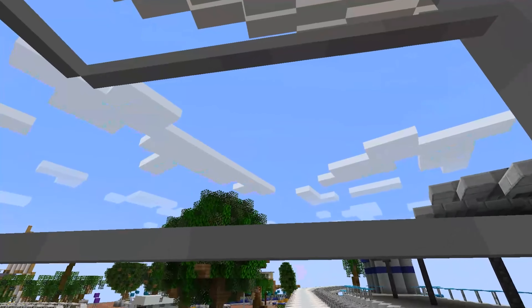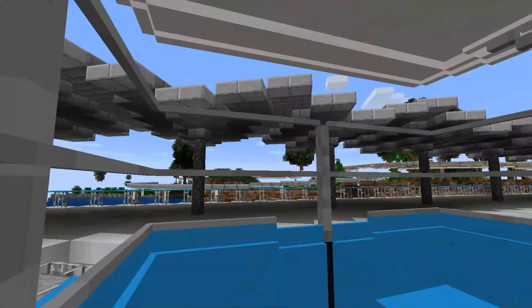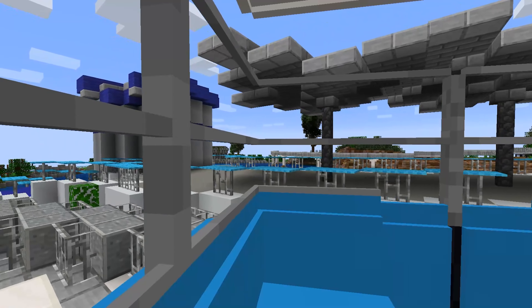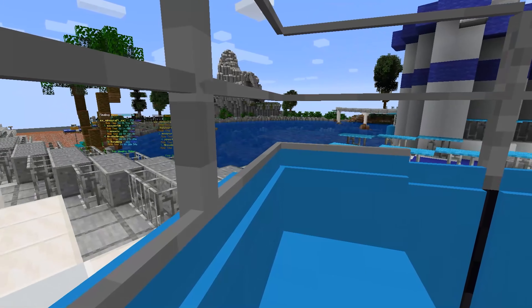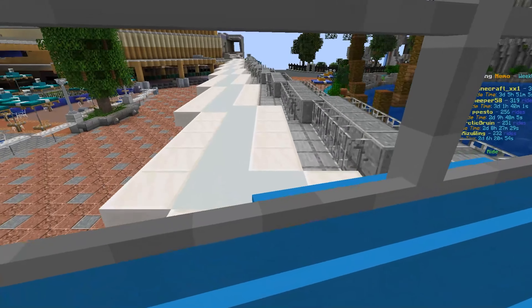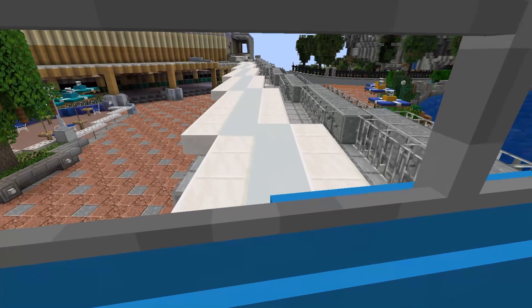This high-speed transportation system opened at Disneyland in 1959. Just imagine the folks at Imagine Fun — and then there's this weird audio bit that's like Walt Disney World. Nah — keep it California, keep it close to California, that's the way to go.